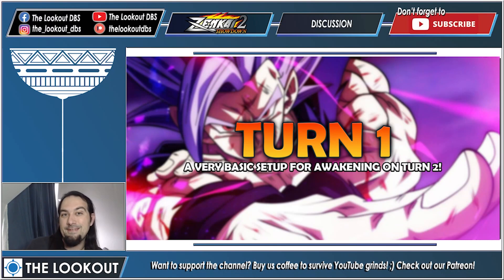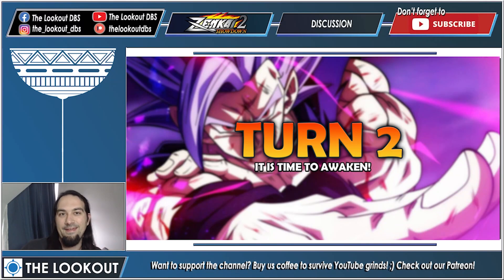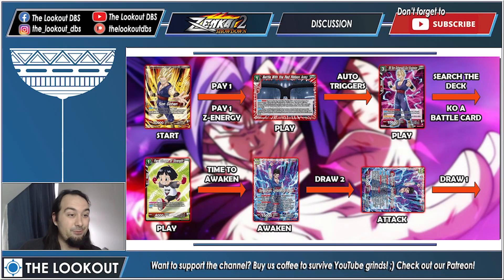Turn one — a very basic setup for awakening on turn two. Charge one, pay one, play Pan, look at the top five, grab a Superhero battle card, shuffle the deck, and pass the turn. On your opponent's turn you'll charge Pan into a Z energy because you need one Z energy to play your first Z extra card.